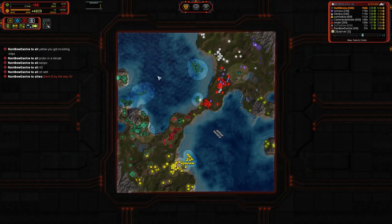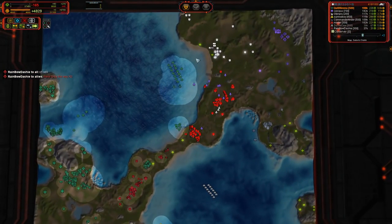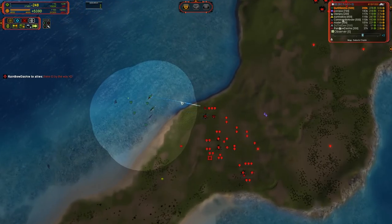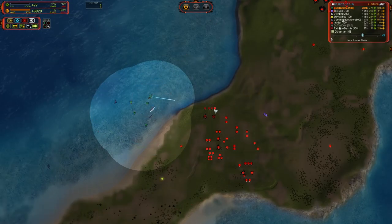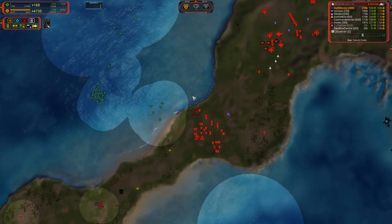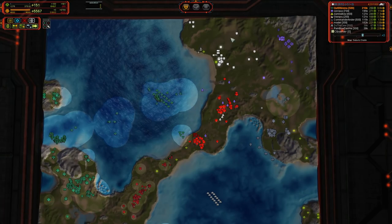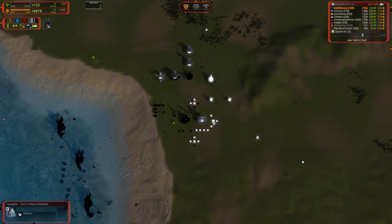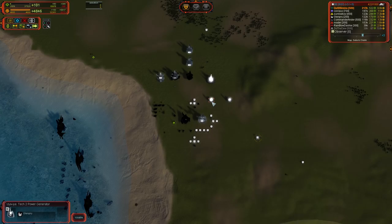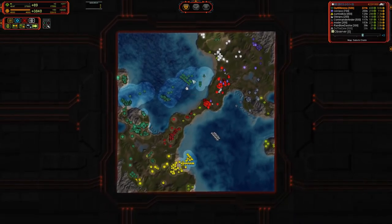T3 scouts are up. Don't spam nothing but T3 scouts — you've got to build some ASF because you need denial. You really need denial. I can appreciate the lack of power stall though — well done on that. Getting these three T3 power generators online, definitely what you should be doing. And this right here — that was a needless loss. Could have backed that destroyer up a little bit, out of reach of the Cerberus turrets, and carried on plinking away at the T2 stationary artillery. Backing off of the shore needlessly.